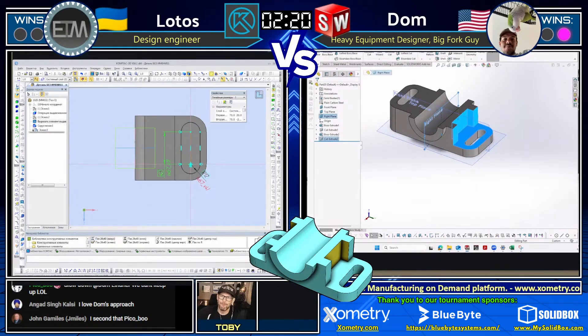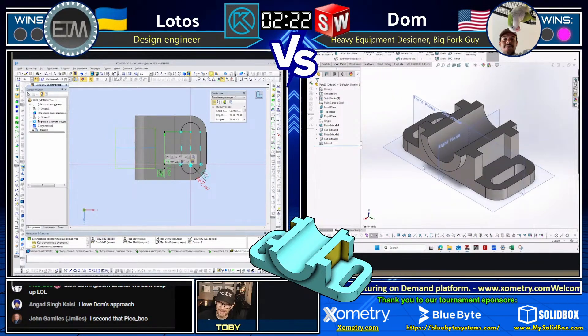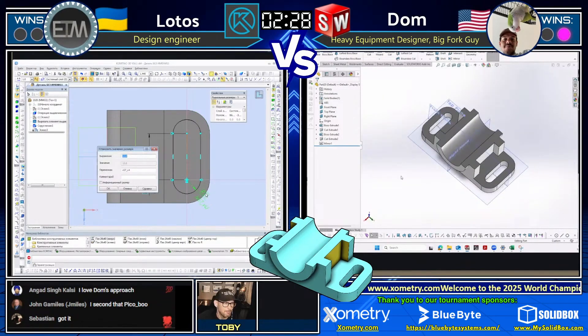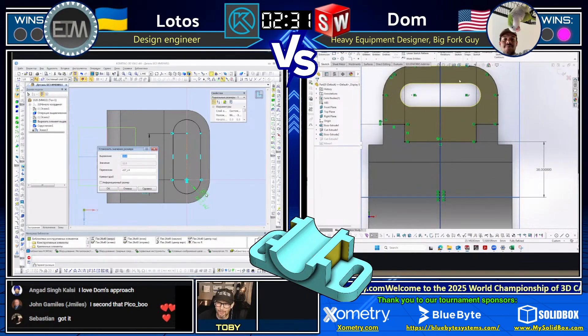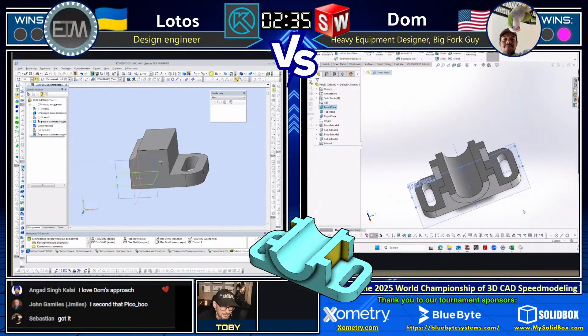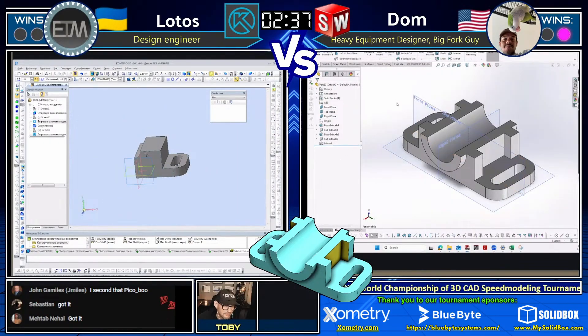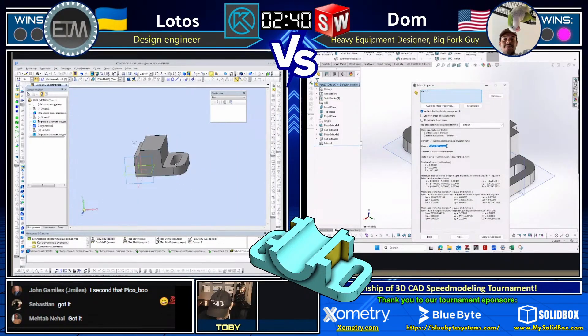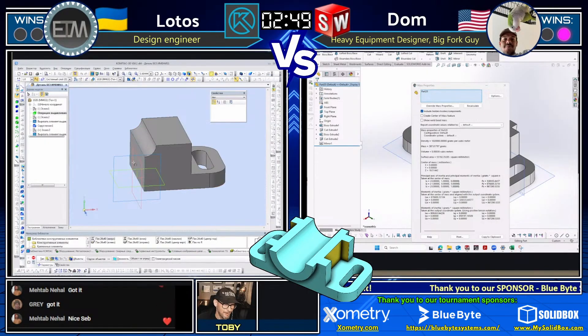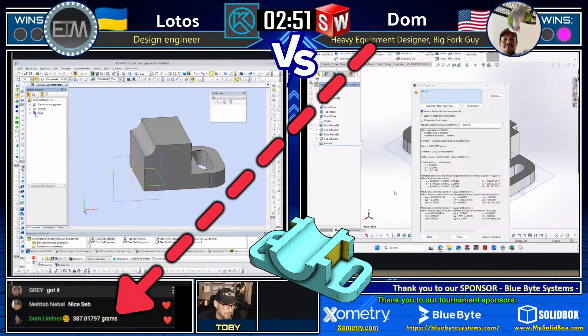Oh wow! Make sure you go back and watch that. Dom had that sketch open and SolidWorks was trying to force him to make it a thin feature, and he said nope — I'm just going to use contour selection. Wow, wow, wow — that is amazing. Holy smokes. Looks like he may be coming in with an answer here. We're going to watch the chat. That was like a clinic on how to repair a sketch.